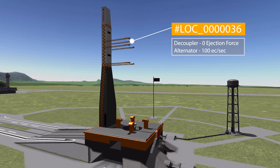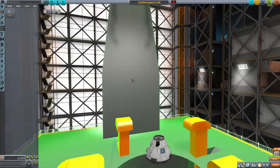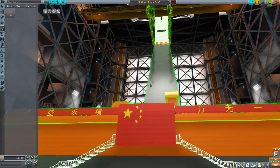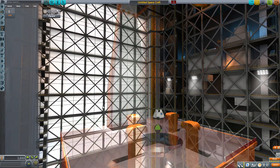In the structural category, we have the number 36, which as you can see from the B-roll footage having to be outside — this thing is gigantic. It is a launch tower for the rocket. It is a decoupler with zero ejection force and is a generator producing 100 electric charge per second. Just massive, and I love it. It does actually fit on top of the launch pad quite snugly, which is pretty cool, but let's pop that thing off.